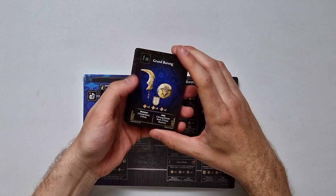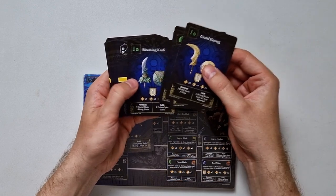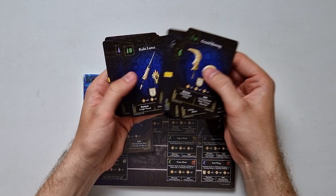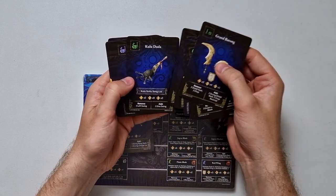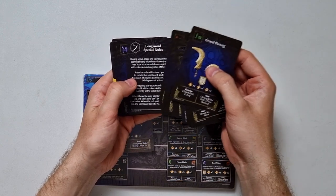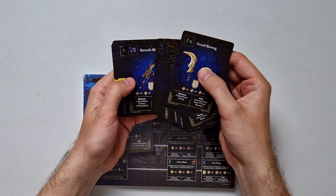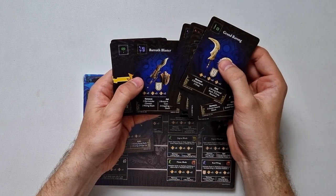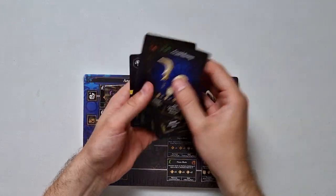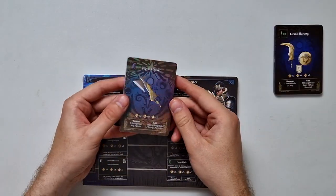These are not holographic so they might be errata cards. We have the sword and shield, greatsword, sword and shield. We have some attack cards from the insect glaive, hammer, lance, warhorn, gun lance. We have some longsword special rules that have been clarified. We have some more gun lances, or this might also be the heavy bowgun. We have hammer, then we have a light bowgun. So these are errata cards.